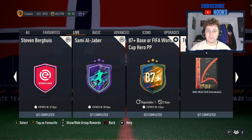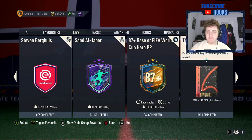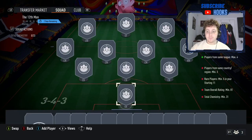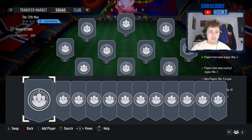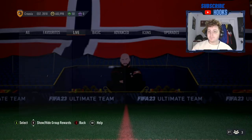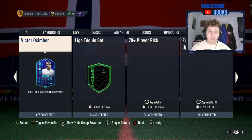We've also got the 12th Man SBC out today, and that is gonna give you a rare mega pack — actually really good value. It's for an 81-rated team with 31 minimum chemistry, clubs max 4, and players from the same league max 4 as well. So you're gonna need to figure that one out, but that is for a rare mega pack, which is obviously always going to be worth spending that 10-15-20,000 coins for a 55k pack.